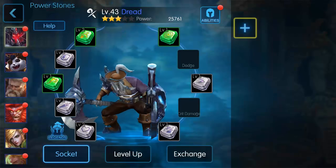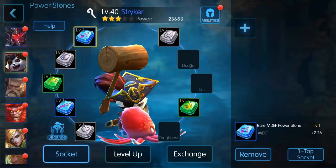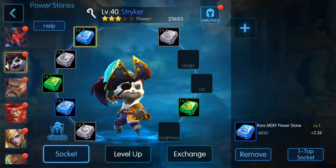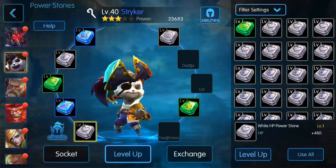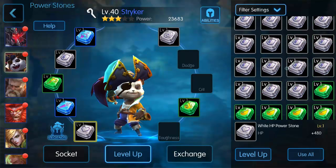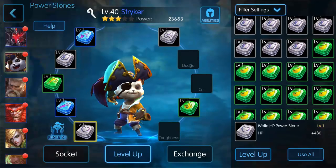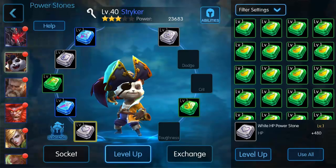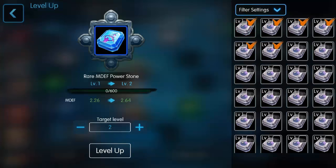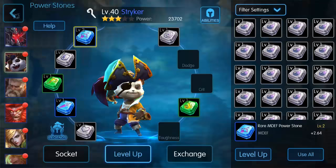For instance, this blue rune right here is a magic defense rune, and here is a physical attack power stone — that one is plus 2.6. You can hit the level up button in the middle and it's going to bring up every one of your power stones. The ones that look like they have a teardrop on them are basically experience power stones, used to level up your other power stones. It's going to take five of them to level that up, and then it's going to increase my power by 19.